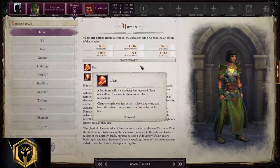Choosing race: Human, Gnome, Halfling, Half-Elf, Half-Orc, Aasimar, and Kitsune are all valid options here. In this case we will start with Human, but the best race to take for this subclass is Aasimar by far.